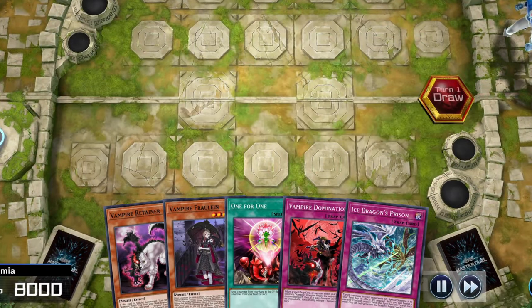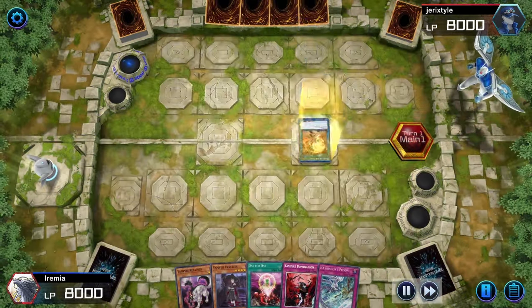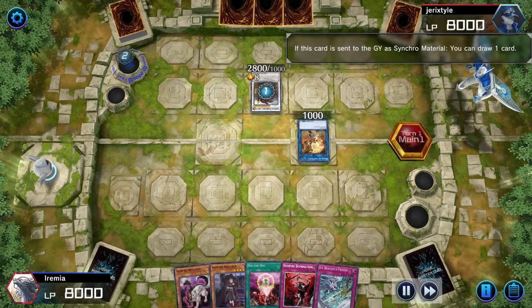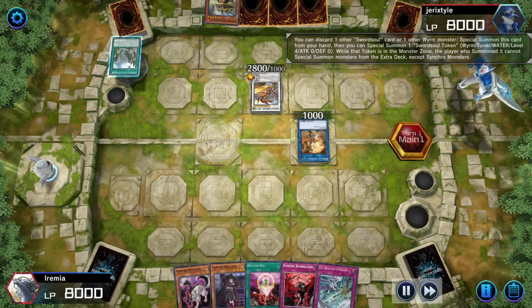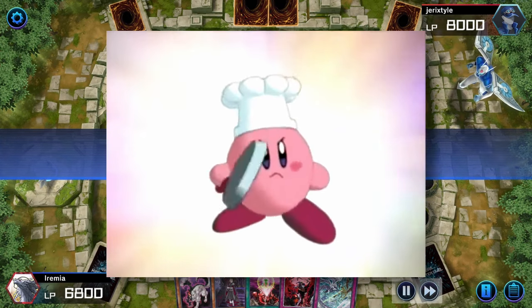We're playing some spooky vampires and this is an alright start, but we're stuck going second and our opponent is playing Swordsoul. While we're fast forwarding through their turn, my opponent goes for the classic Swordsoul board of a monster-negating Chi Xiao and an omni-negate Baronne. But now that they're done, it's our turn to cook.